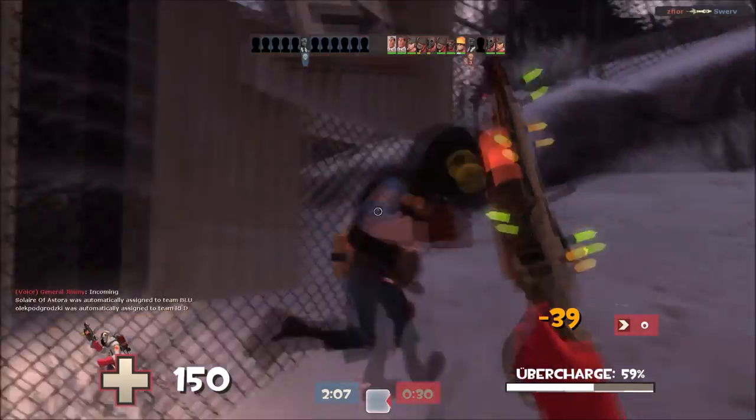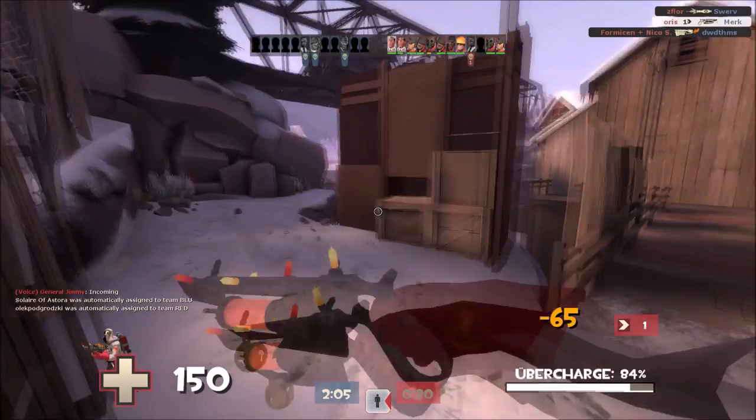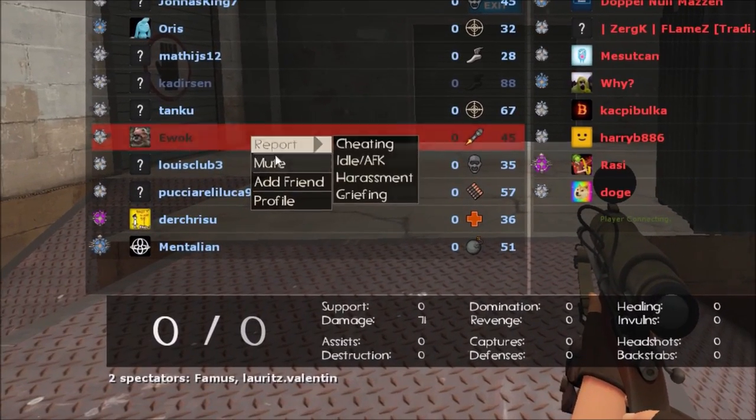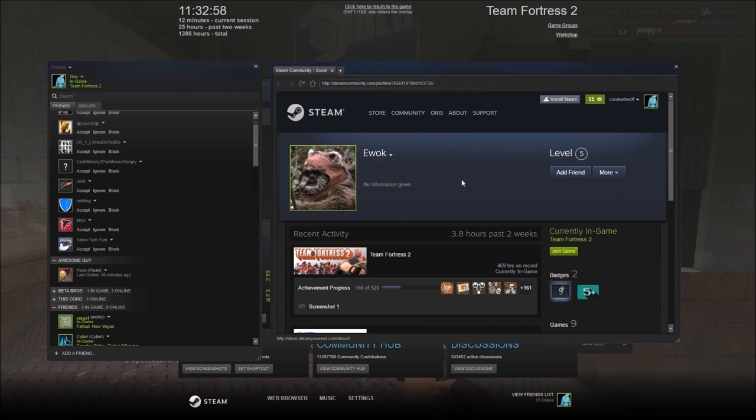For this one, you need to go to advanced options and tick some boxes, but when you press Tab to look at the scoreboard, you can then click on people's names to check out their Steam profile and stuff like that, which is really useful, as well as an easy way of just adding people.